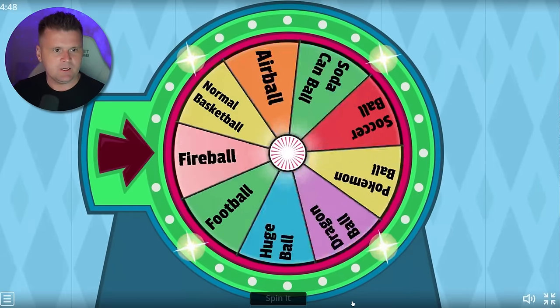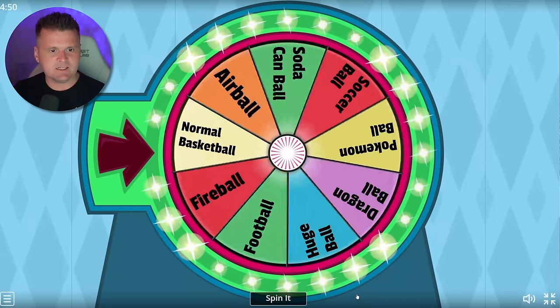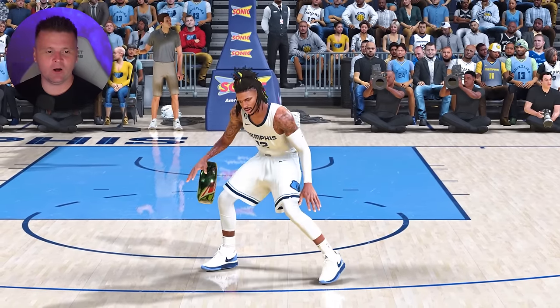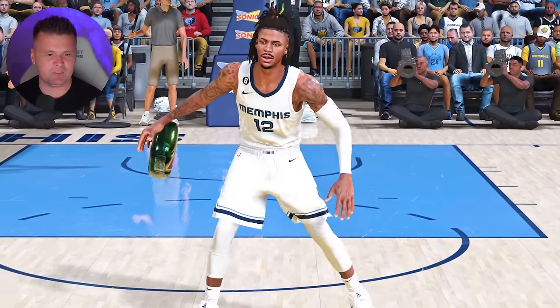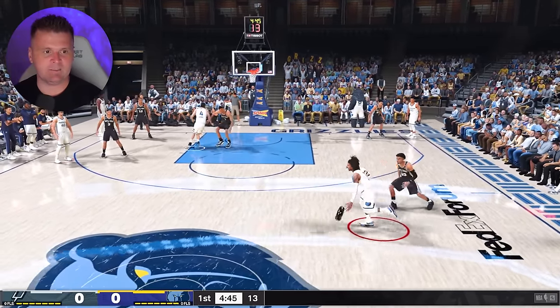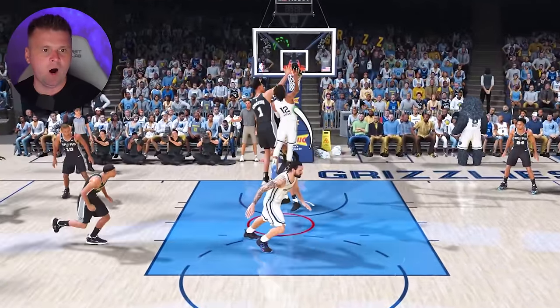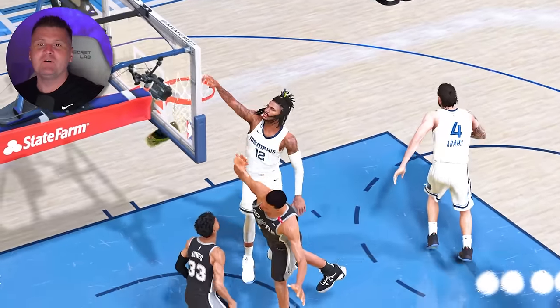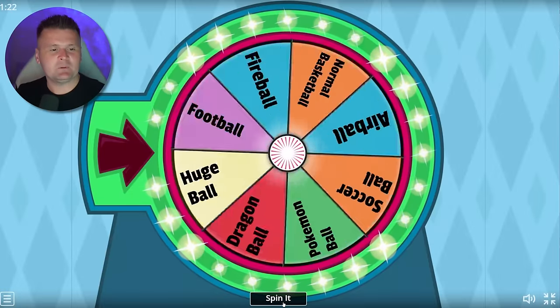Back on the wheel spin with nine balls remaining. We got the soda can ball next. For this soda can, I need to get a contact dunk on Victor Wembanyama with Ja Morant. Come around that screen — it's got to be a contact. Nice behind-the-back — is this gonna be the one? First attempt — what a dunk from Ja Morant!